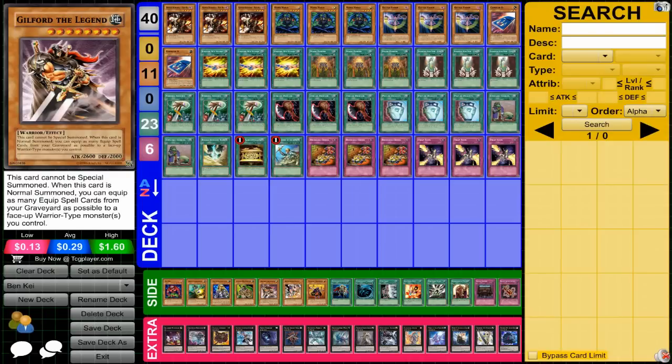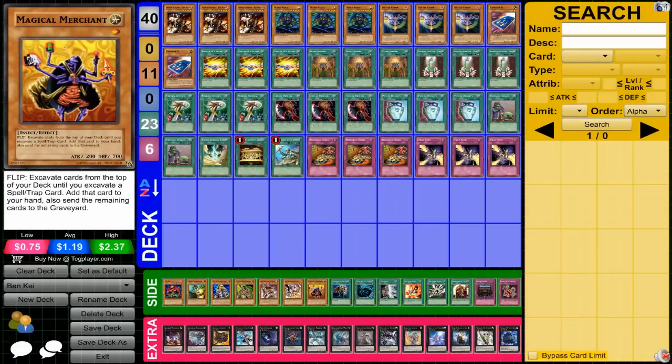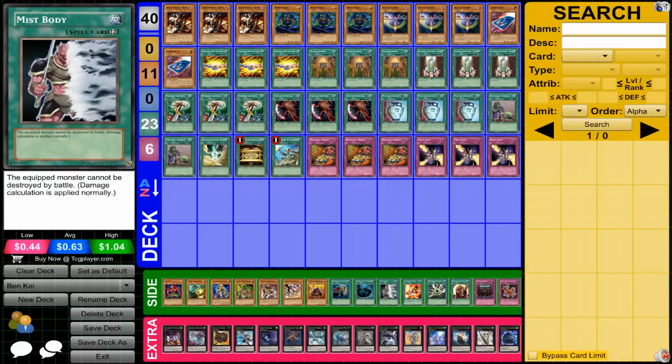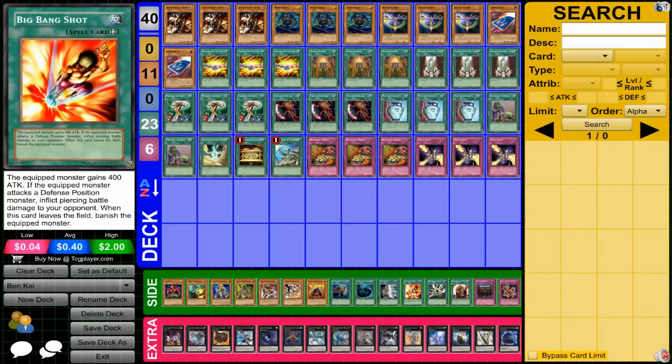Guildford the Legend is a very interesting card that allows you to stack your monsters on the field with equip cards, though it's not currently what I'm trying to do. Iron Blacksmith Kotetsu searches out an equip card. Magical Merchant searches out spells, though I'm not a big fan of that for this deck type. Warrior Returning Alive can get Ben K back. MST is another way of dealing with back row. Mist Body is good for stalling — equip it to Ben K and stall until you get as many equip cards as you need. Big Bang Shot can be useful for handling defense monsters, but if you lose it you lose your monster, so it's a bit risky.